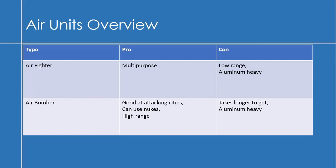Brief overview of air units: Air fighters are multi-purpose — they can attack land units and cities, though not really meant for the latter. The downside is they have lower range versus air bombers, and all air units are aluminum heavy. Air bombers are what you want for attacking cities, they can use nukes, and have the highest range in the game. The downside is they take longer to get and are also aluminum intensive.